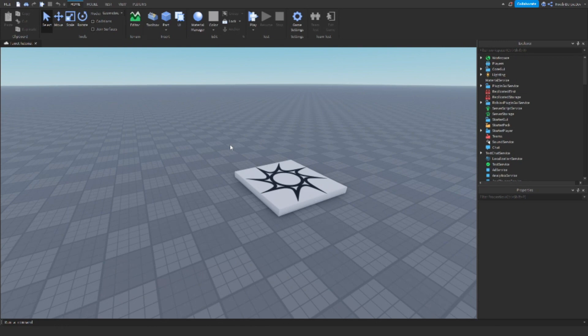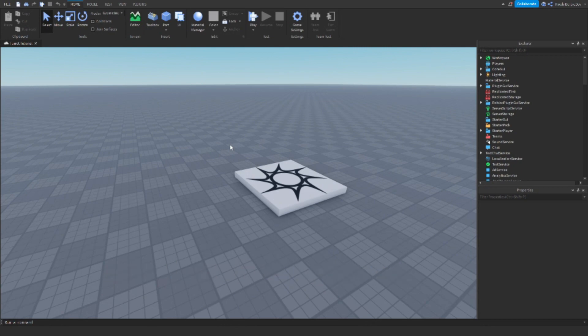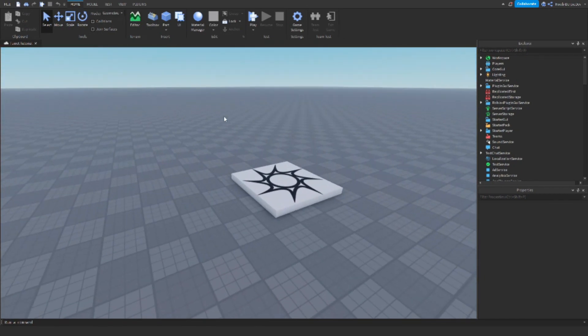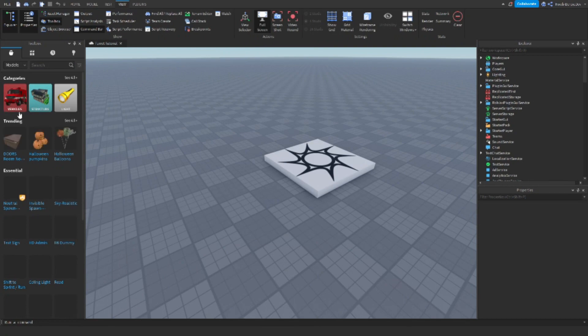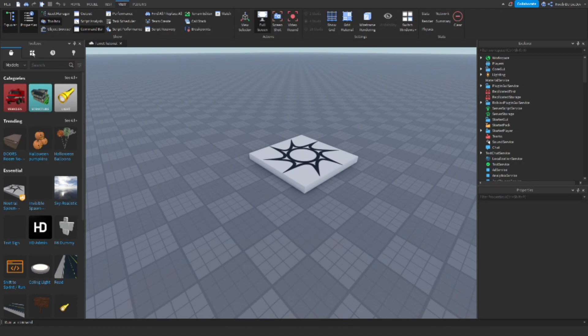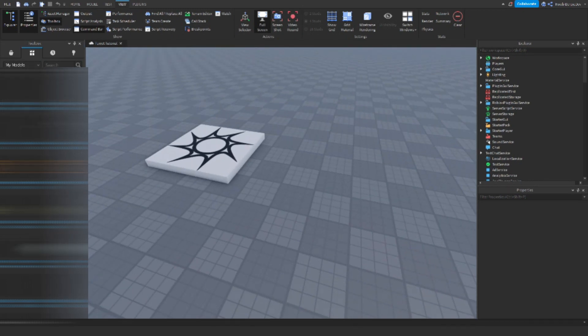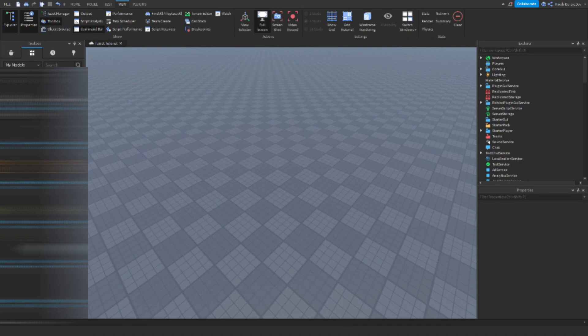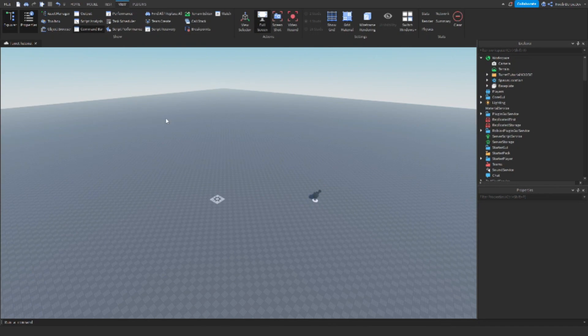In the description there is going to be a link — click on that link to get the model, then head back to Studio. In Studio, go to View, then Toolbox, and it will open the toolbox. Go to the four blocks at the top which is Inventory, click on that, and you'll see My Models. Mine is at the top left — 'Turret Tutorial Newbie' — so click on that. There are two scripts, just click OK, then close the toolbox to give yourself more screen space.